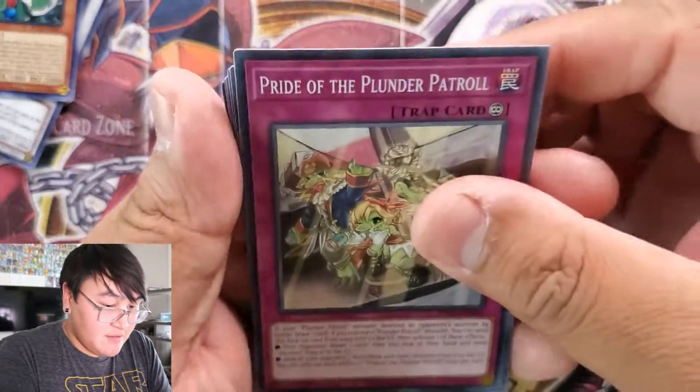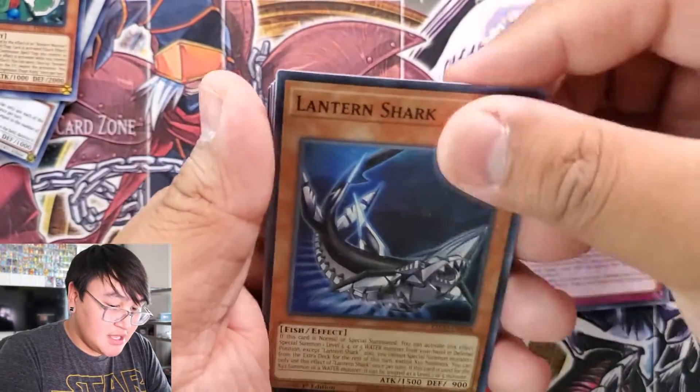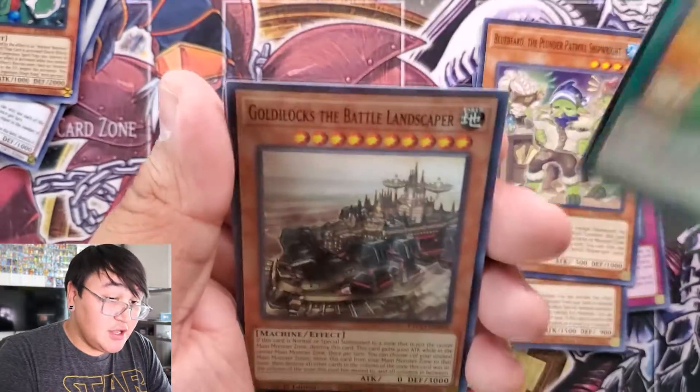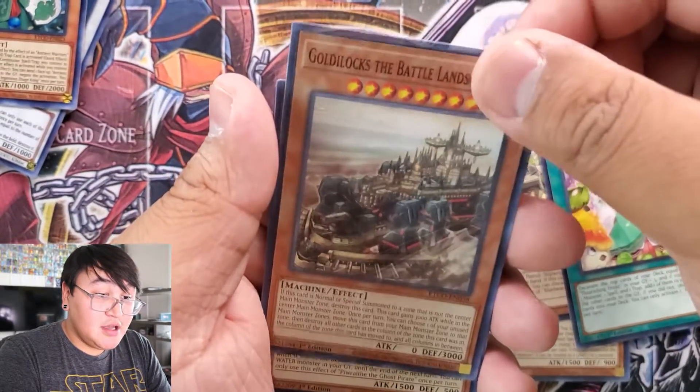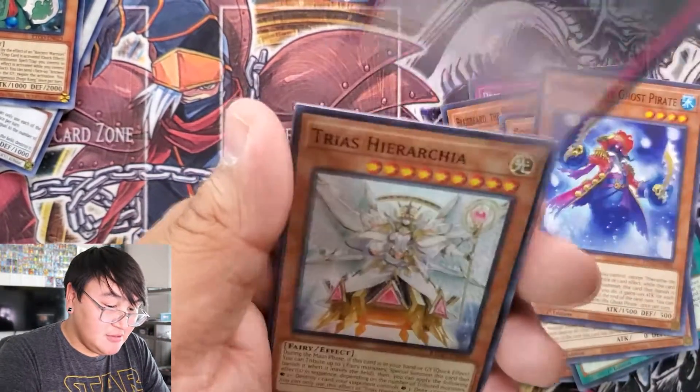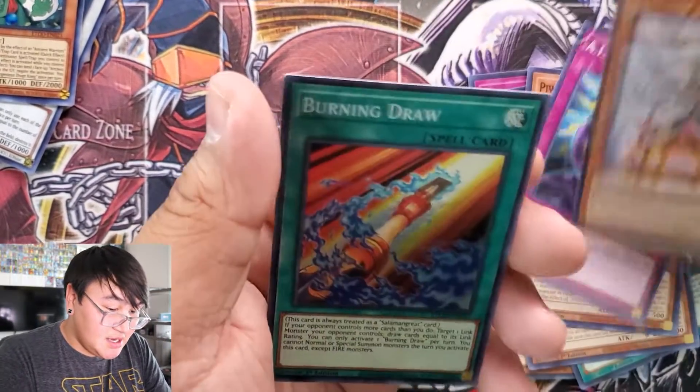Pack eight: Pride of the Plunder Patrol, Lantern Shark, Bluebeard, Flourishing Frolic, Goldilocks, Ghost Pirate, AIQ, and Burning Draw for that rare.